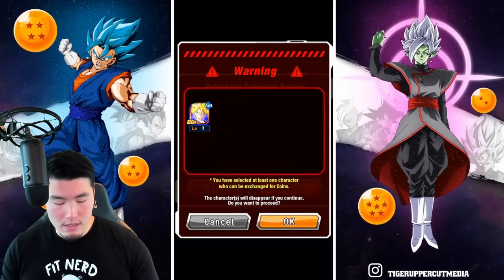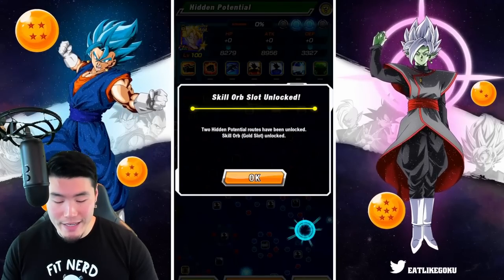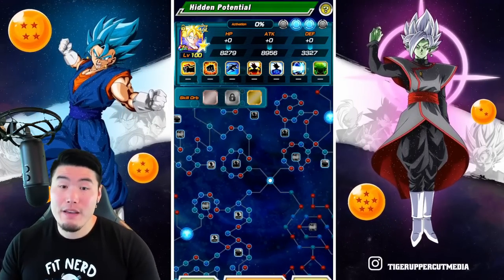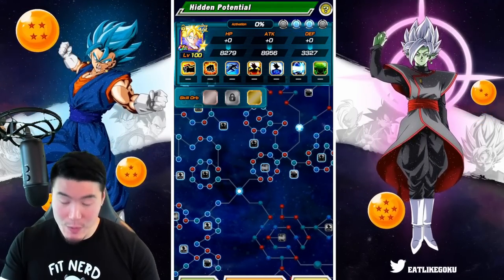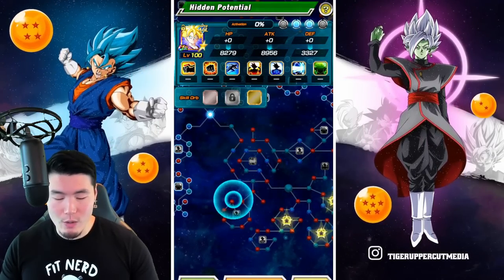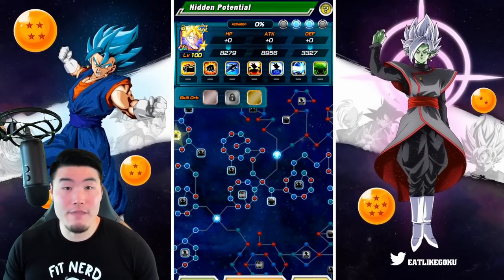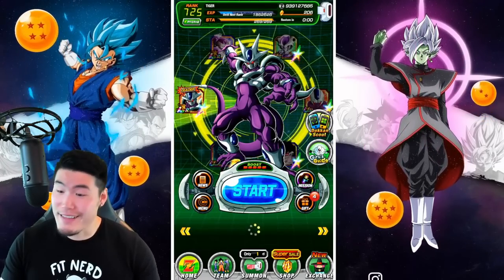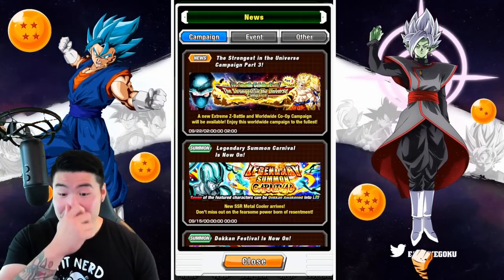So there we go. As you can see, we couldn't do anything in the Hidden Potential screen while that animation was playing. So I'm guessing that now with the update, it'll save you an extra 1.5 to 2 seconds where, while the animation is playing to unlock that slot, you can still go ahead and click activate all or select your paths. So I guess it is nice — it will save you a couple of seconds with each unit, and over time that's going to add up to minutes of your life saved from this change.